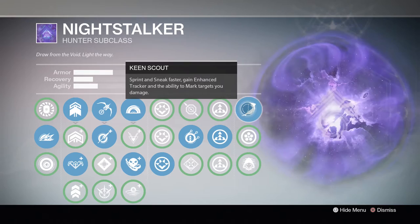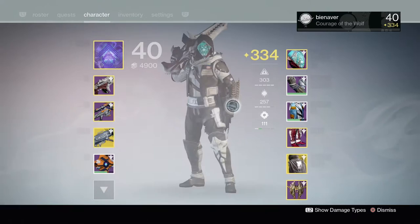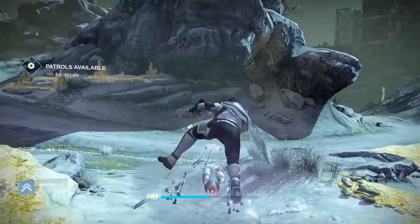Keen Scout basically acts as a stronger radar or ghost — it marks materials and chests nearby. The main difference is that with the subclass you get both chests and materials marked, while with the ghost shell you only get the materials.